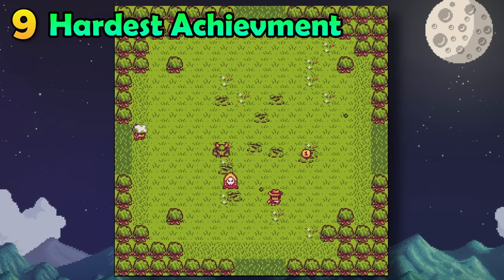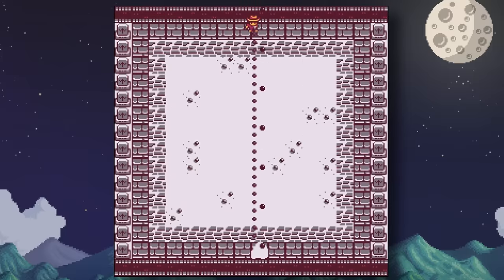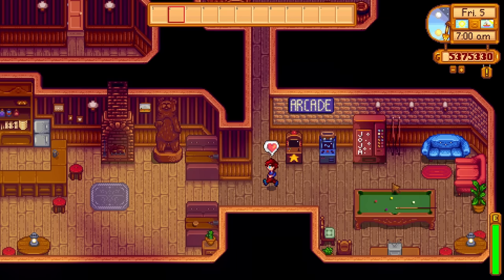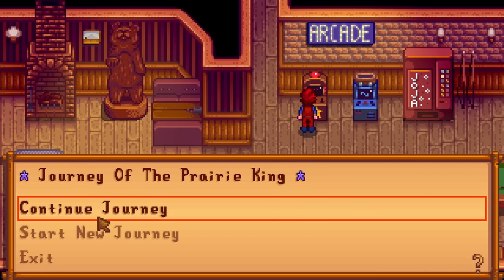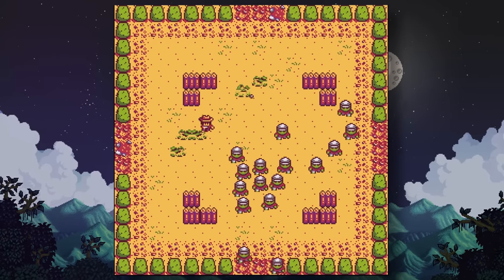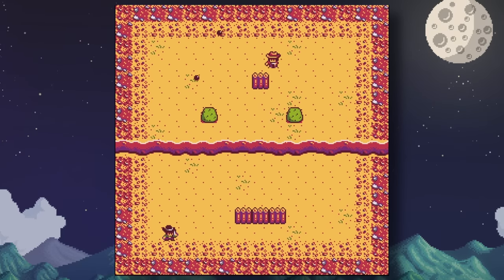Journey of the Prairie King is one of the most frustrating things in Stardew Valley. There's also an achievement where you have to beat the entire game without being hit once — most likely the hardest achievement in the game. But let's abuse the mechanics to beat it easily. Beat a round without getting hit, then hit Escape, run to your bed, and sleep. When you use the arcade machine again, you can continue your adventure. Do this for each level you complete without being hit. If you do get hit, quit, reset, and try that level again. This save scumming method lets you beat the game without being hit, without restarting every time.